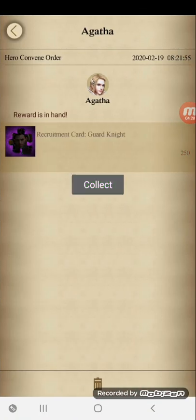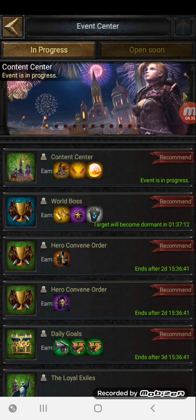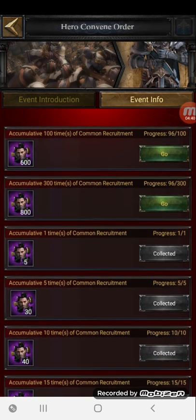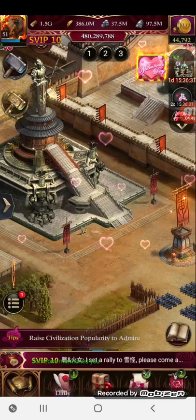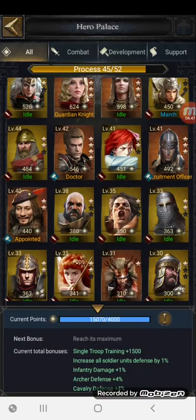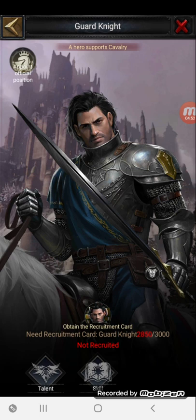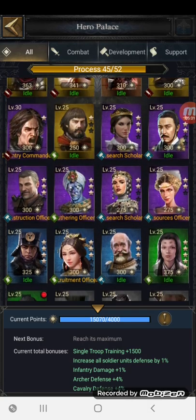After doing that, you can see down here in the hero convene — 250 shards easy, and another 75 shards. If I have a quick look in the hero convene, all I need to do is spend four more bronze cards and I will receive another 600 shards for my cavalry hero. I need 150 shards to complete it, and this hero only came out 48 hours ago.